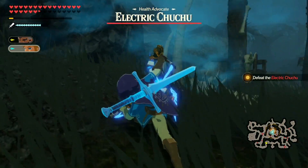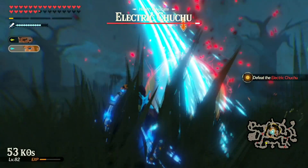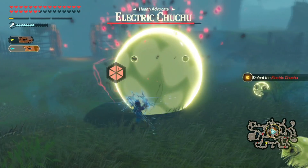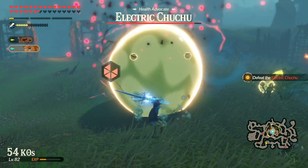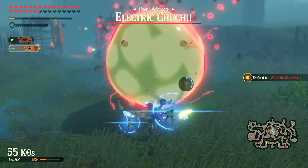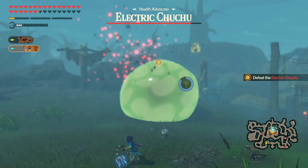You know what, take this — good damage. Stasis this bad boy. Choo choo, stay away — I'm talking to your daddy Choo Choo right now, we're busy. He's kind of stuck — oh he's not stuck anymore, help. Really wish I could stasis this right now.